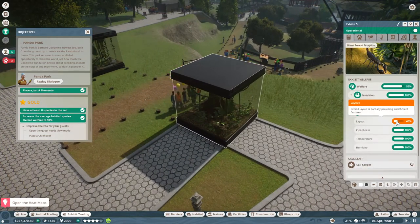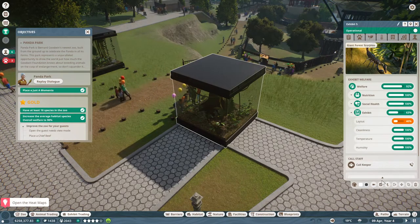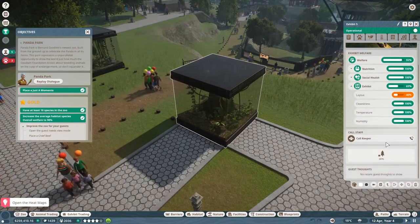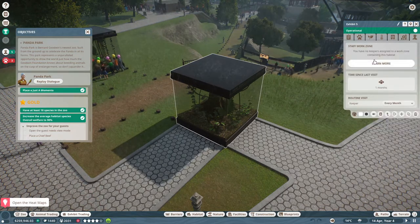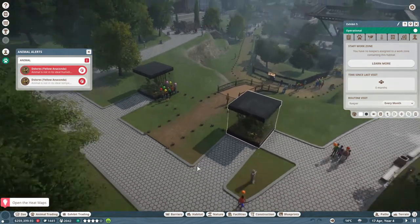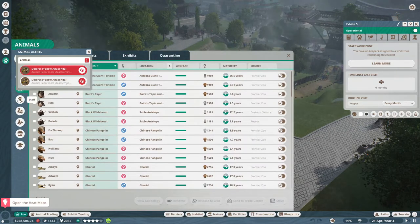So now it's only partially providing enrichment features. What enrichment features does a giant forest scorpion need? It's an excellent question, I don't know. I want to buy enrichment features for my scorpion. Maintenance, finances - actually, is anybody maintaining it? I have no zookeepers assigned to a work zone containing this habitat - that's not good, is it? I need to assign a work zone to my area. I just can't remember how to. Because I don't want to end up with dead scorpions - that's not going to be good for me, is it?